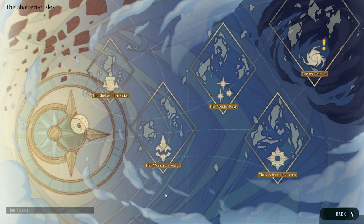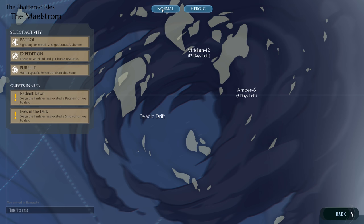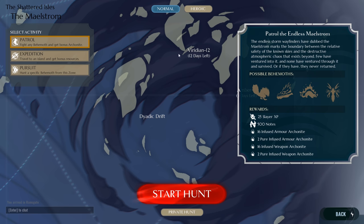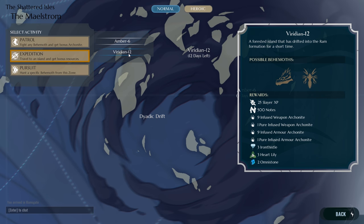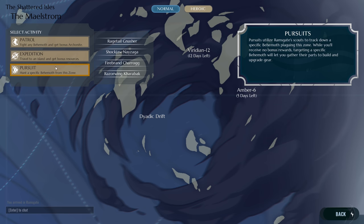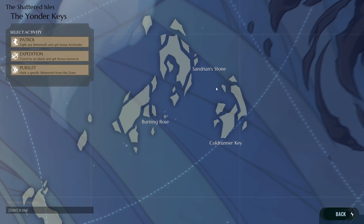Progression in Dauntless consists of five islands, each of which houses behemoths. On these islands you can perform patrols, expeditions, or pursuits. Patrols are randomized behemoths, expeditions offer extra materials upon completion, and pursuits allow slayers to choose their behemoth. Once at the top tier — also known as the Maelstrom — there are additional options such as heroics and what I call the super behemoths. This is where the best loot is in the game and is considered the end game.